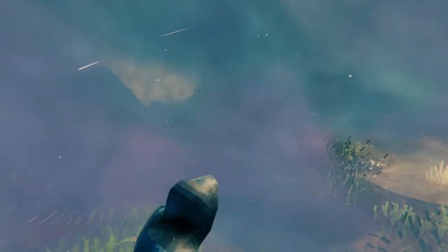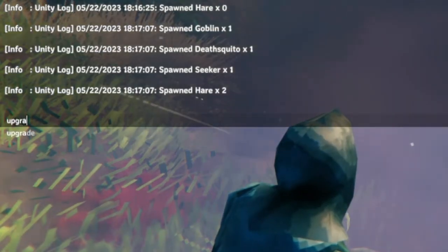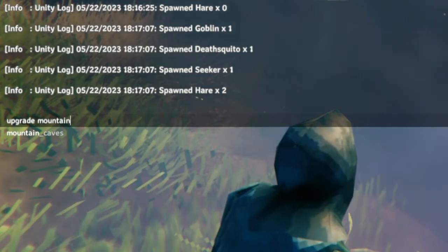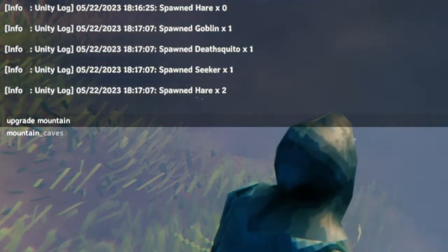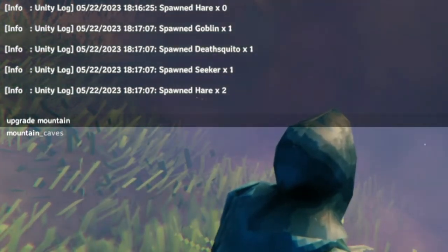You can also use this to reset the mountains. All you have to do is type 'Upgrade Mountains Caves'. Because remember, when the mountains first came out, the caves weren't part of it — the Frost Caves hadn't been included yet.